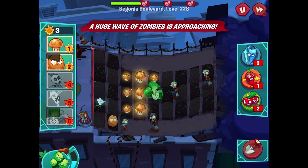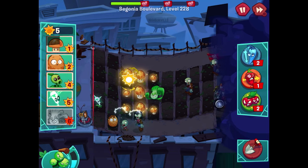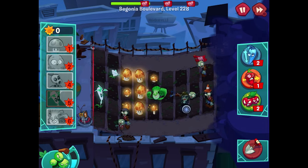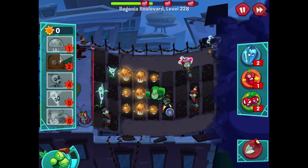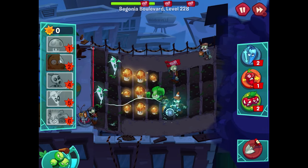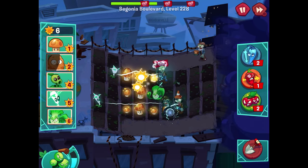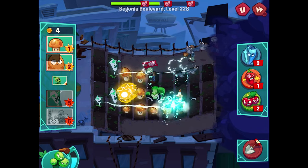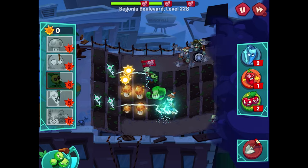Getting some more sun — let's get a bonk choy here, that's the smartest move right now. A huge wave of zombies is coming in. Lightning reed there, bonk choy still doing its thing. A walnut down that way — I'll put a walnut right here. They might just end up dealing with that brown coat, or the mower might have to handle it. I need to deal with that pigeon zombie soon — I'll need some bonk choy for that.